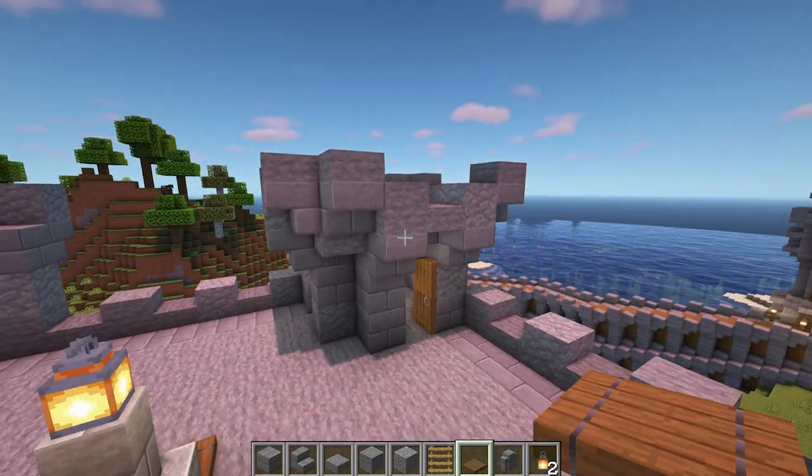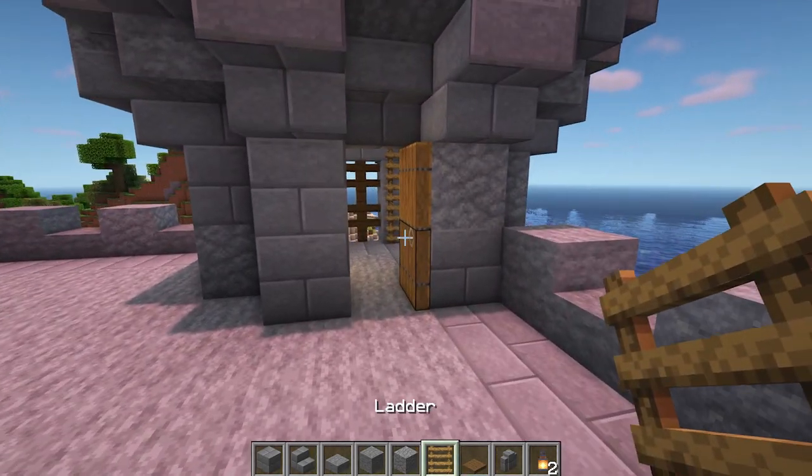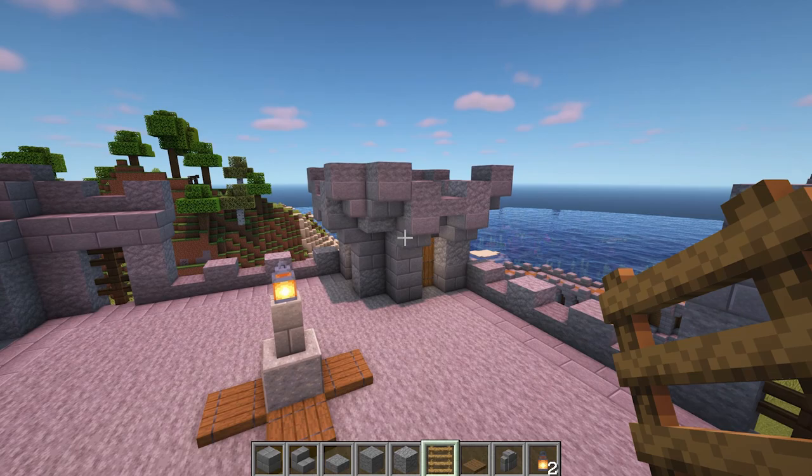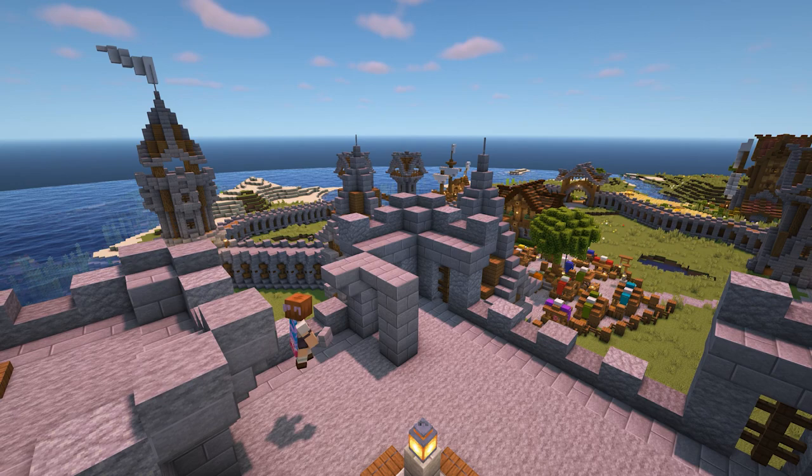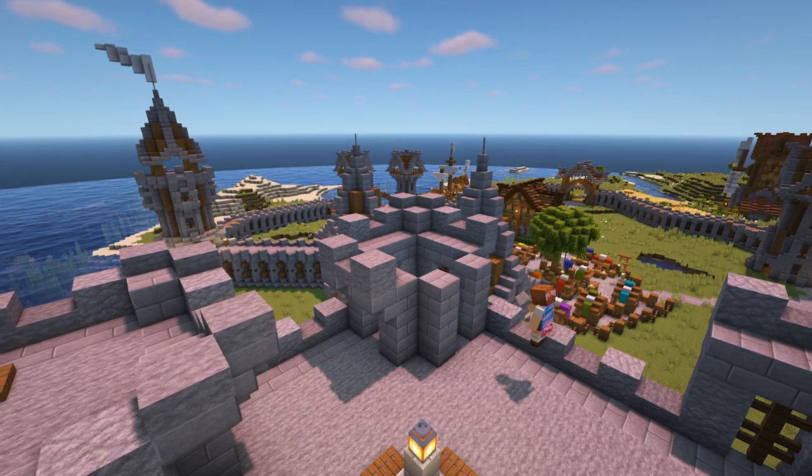And that's the tower design completed. We're now going to repeat this three more times to finish off the keep. Head over to the next side and do the same again — feel free to look back in the video if you get stuck at any point.